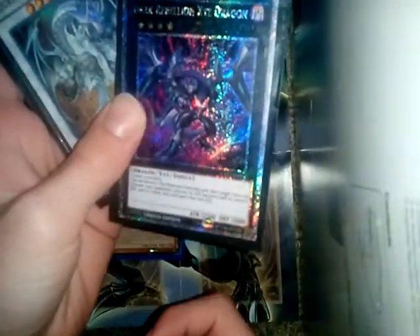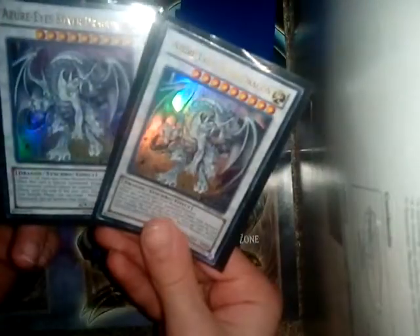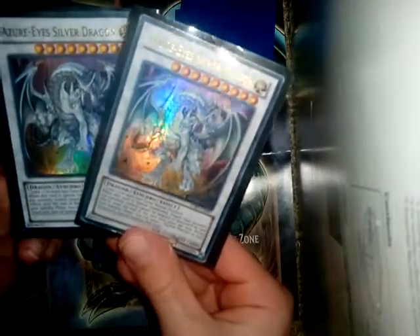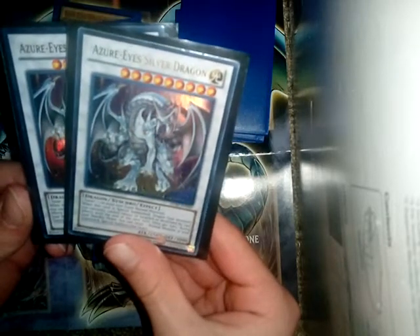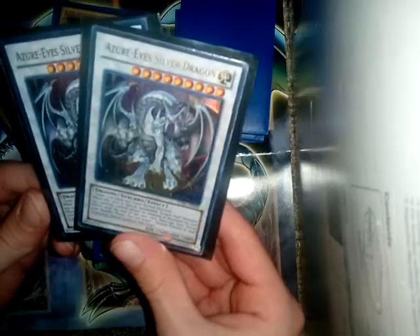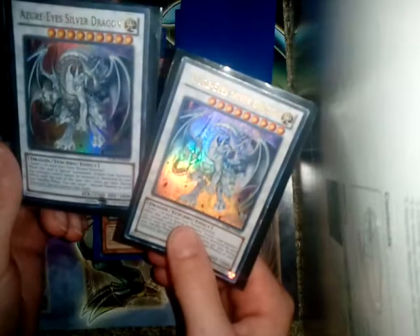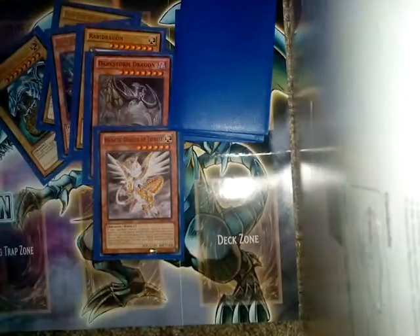Then we have two Azure Silver Dragons, which are awesome. Normal special summon dragon-type monsters you currently control cannot be targeted or destroyed by effects until the end of the next turn. Once per turn during your standby phase, you can target one normal monster in your graveyard and special summon it — pretty awesome.